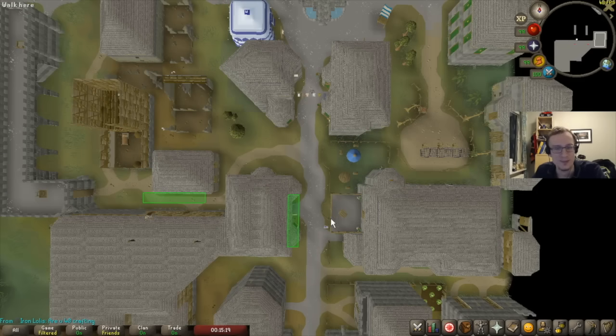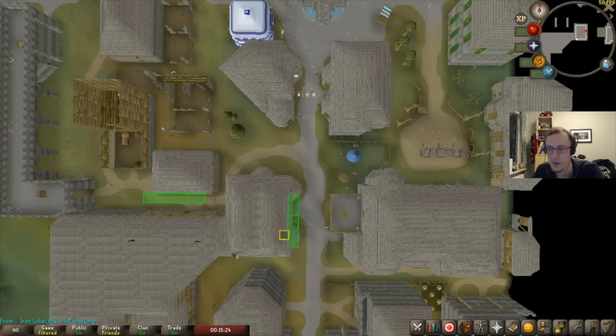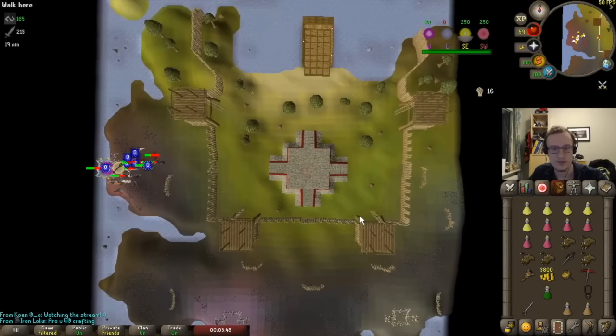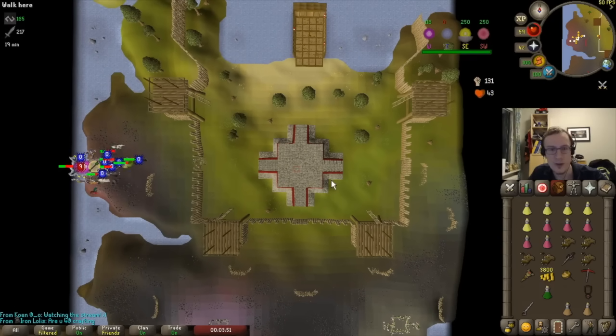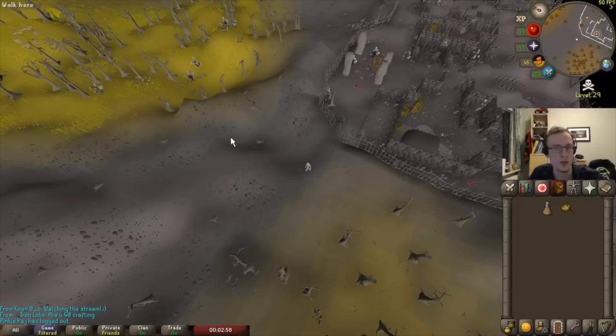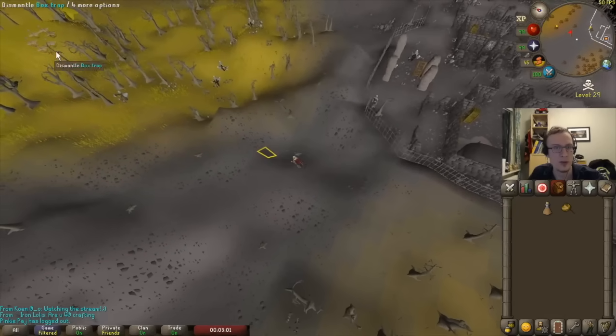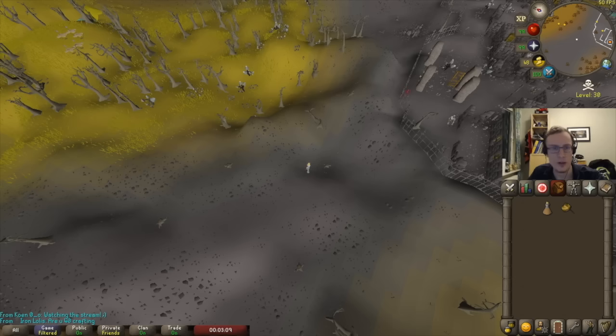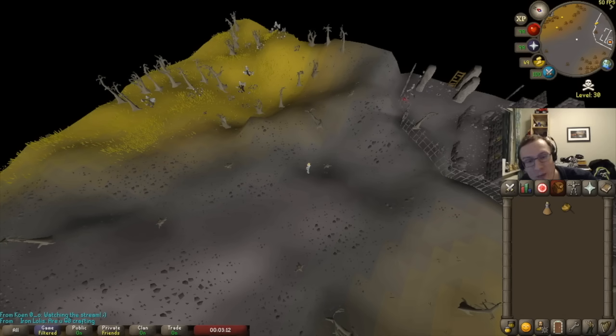I guess this is the easy way of training agility — in RuneScape 2D. There we go, last control 2D. So if I go closer it's gonna change at some point, and I've changed. Around here I can actually see the traps from over there, and without the plugin. Oh, a new metal.